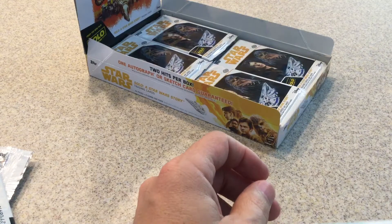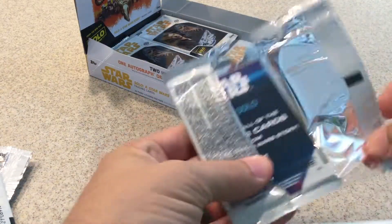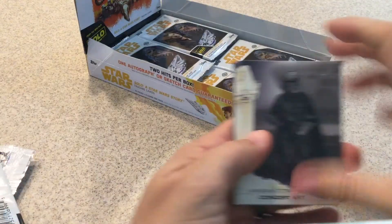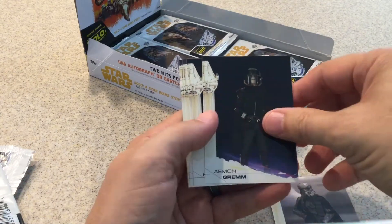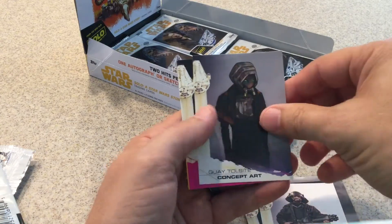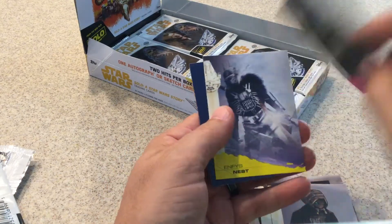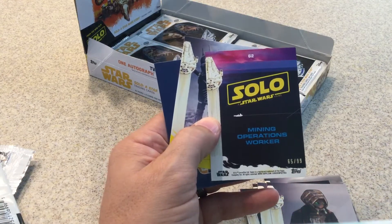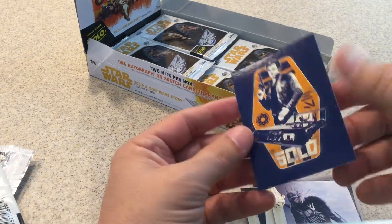I'm looking for two hits — one of them most likely is a patch card. Concept Art, Imon Gram, Han Solo, Vandor, Commercial Concept Art, Quay, Tulsa. Here's a pink Mining Operations Worker — that one is numbered, 65 out of 99. Yellow Enfys Nest and a Solo Sticker.